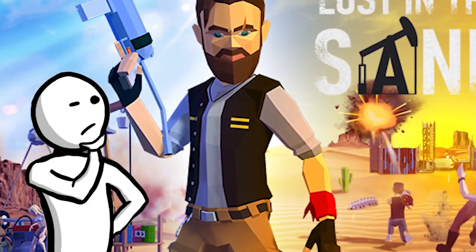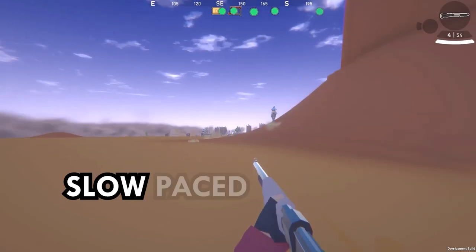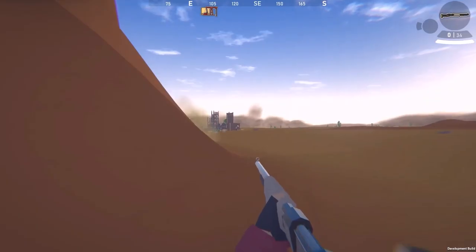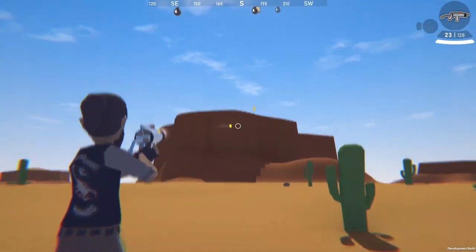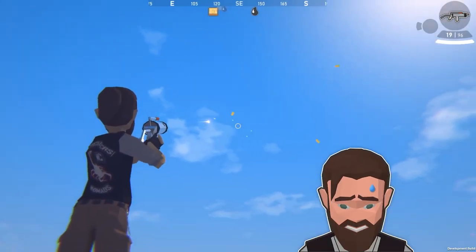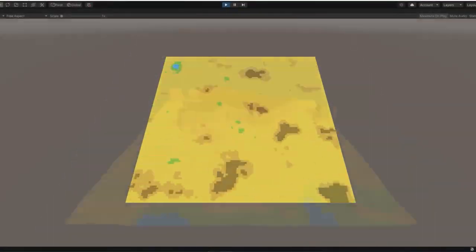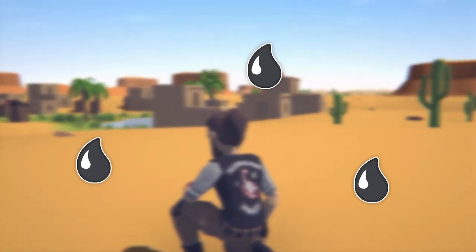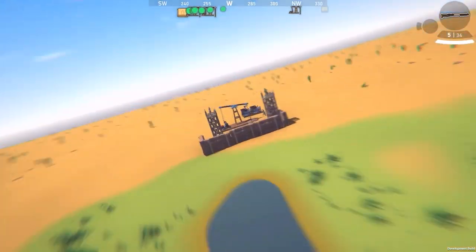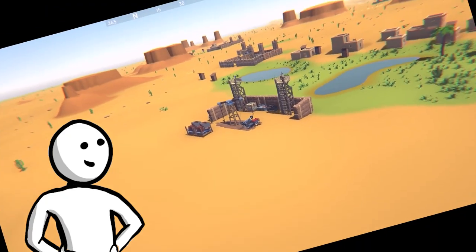Lost in the Sand is a slow-paced shooter with strategy elements set in a fully destructible environment. You can't destroy mountains and sky, because that would... you just can't. Lost in the Sand has procedurally generated worlds with procedurally generated towns, surrounded by one or more oil patches where you can build procedurally generated camps. Have I also mentioned that all that stuff is procedurally generated?